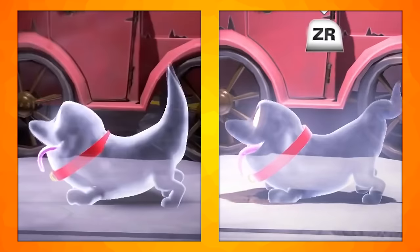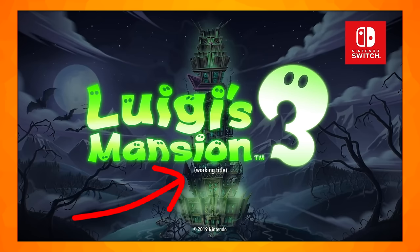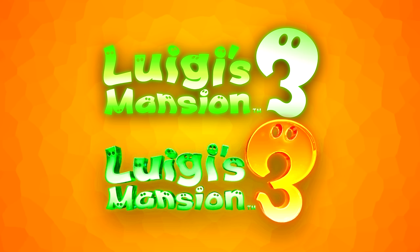The first trailer ends with a logo for the game, but not the final logo. We can also see that the game was originally planned to have a subtitle, as this was only a working title at the time. For some reason, the subtitle was scrapped in favour of the number 3. The logo itself also changed — it's now 3D and made of a substance that looks like goo, to emphasise the game's selling point that is Gooigi. The number 3 is now orange with a gradient going from white to red, instead of green to white and then back to green.